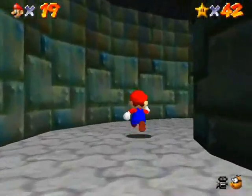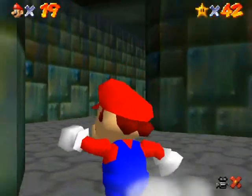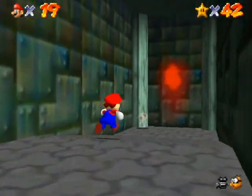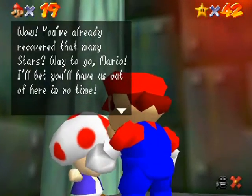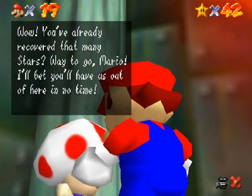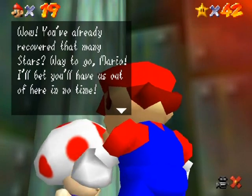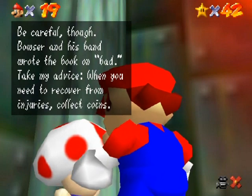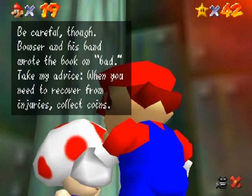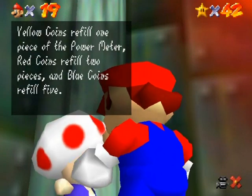Anyway, let's go in here and this time turn left. You'll find a Toad in the corner which has some stuff to say. 'Wow, you already recovered that many stars? Way to go, Mario! I'll bet you'll have us out of here in no time. Be careful though — Bowser and his brand new crew wrote the book on bad. Take my advice: when you need to recover from injuries, collect coins.'